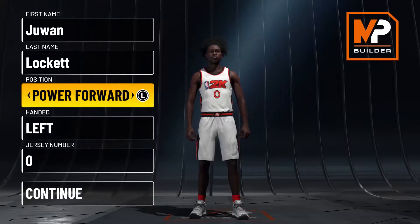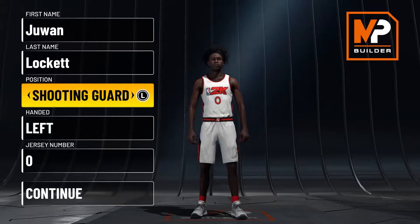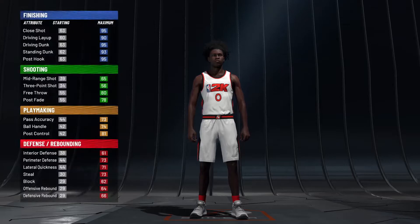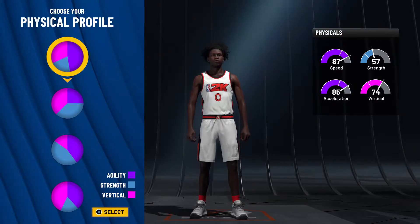I made a shooting guard — shooting guard versus small forward is not a big difference, it's a couple of attribute points, but the best is for sure small forward. We're gonna go with this pie chart, the yellow and red, and the speed pie chart. I'm gonna show you guys all the stats really quick.